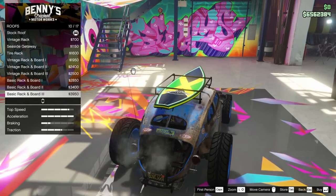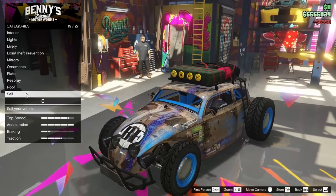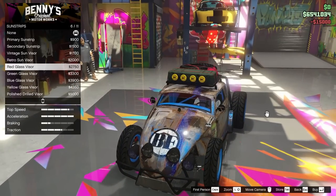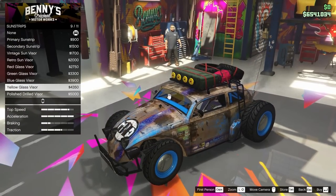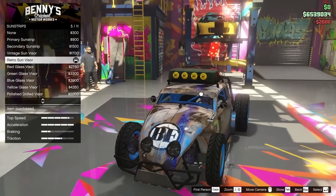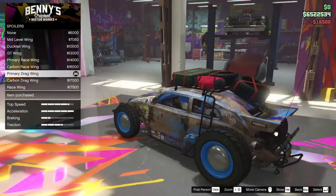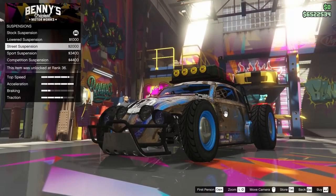For the roof we have a few options — the off-road rack looks pretty dope, so we're going with that. For the skirts we're going with the off-road kit, which looks awesome. For sun strips this car has some unique options — I'm going with the retro sun visor; I really like that look. For the spoiler I think the primary drag wing looks super awesome, so we're going with that — it looks actually pretty realistic.